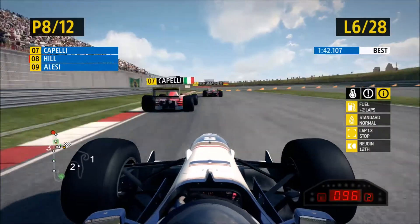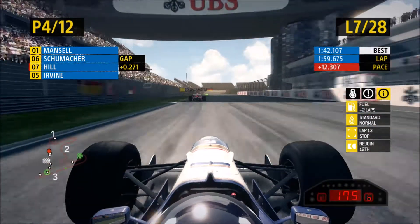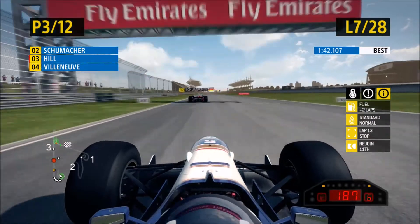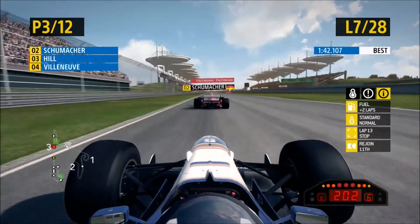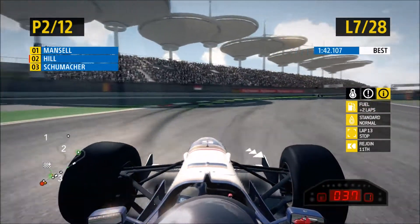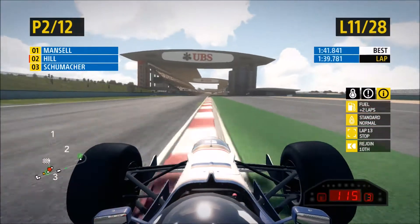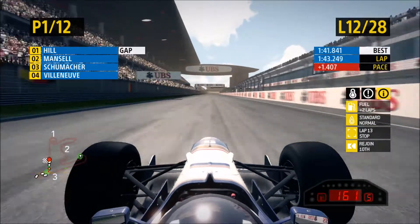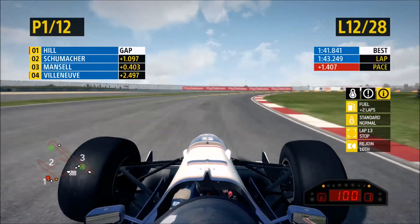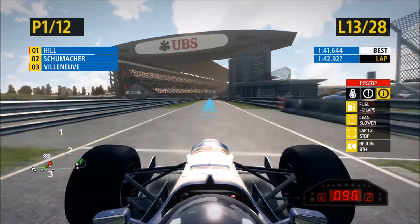We go down the inside of Capelli again — we've only just managed to catch up with him after the pit stop, which shows how much pace we've got. We managed to undercut our teammate Will, so he's behind us now. I got sparks in my face from Schumacher's car — that car is really low to the ground. Moving on to lap 11, we can see Nigel Mansell in the pit lane — that was two laps before me — he must have had the options on because I've put the primes on.